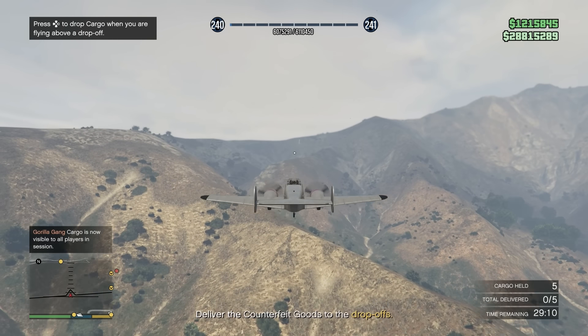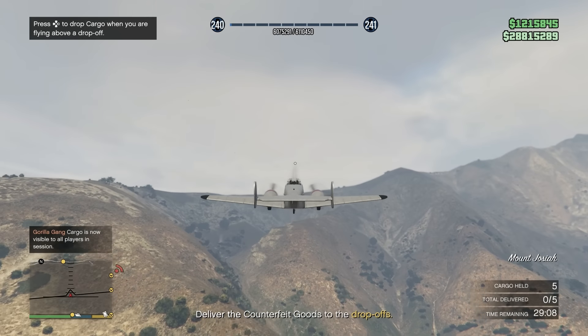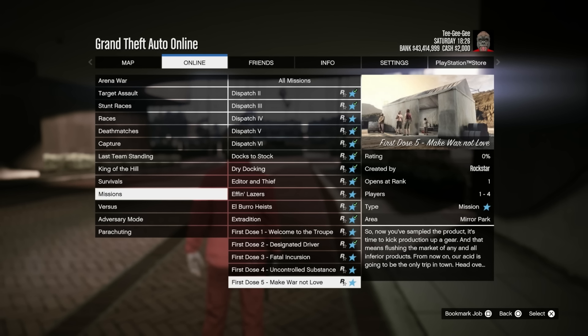We've got a 50% bonus on all hangar sell missions, as well as the first and last dose missions. Come on, Rockstar — just give us double money. We're so close; it would actually make grinding these businesses kind of worth it this week. 50% bonus money, I don't know. There's still other better ways to make money than with the hangar.